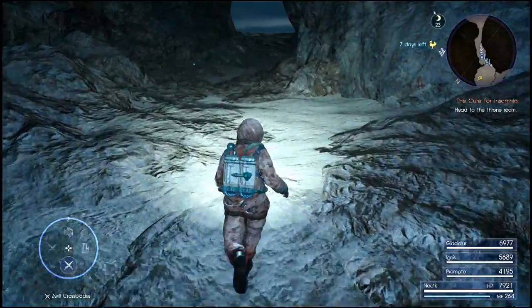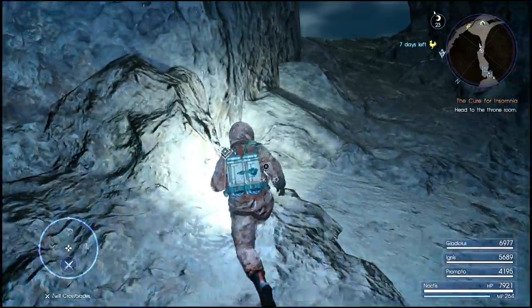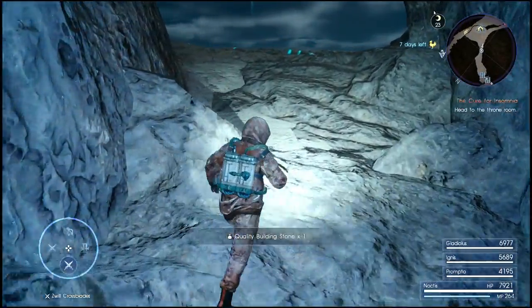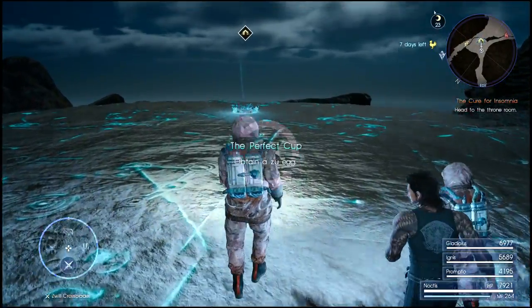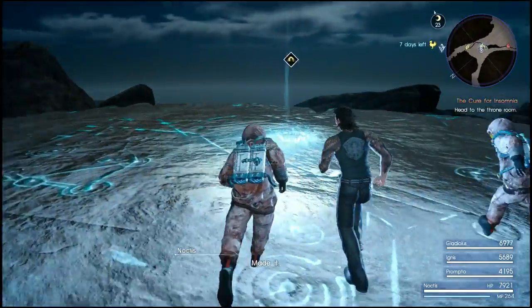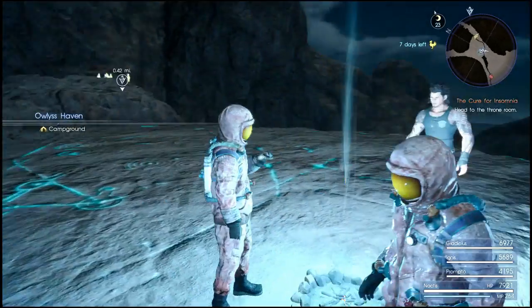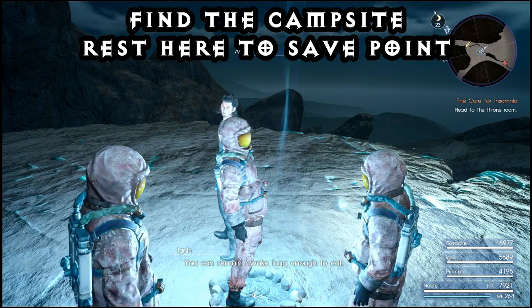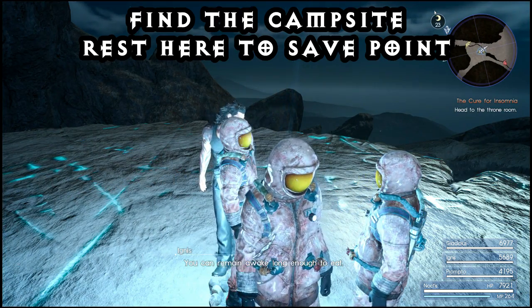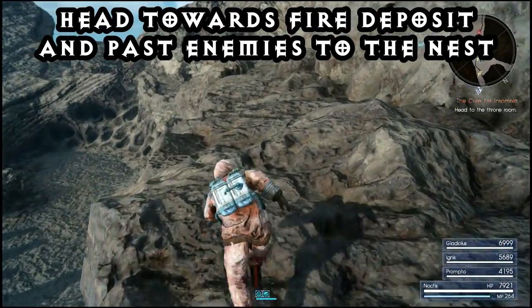Once you're in the dungeon, just proceed up to the only campsite. It's quite a cool little dungeon so I recommend exploring it on your own - I'm not going to spoil it too much. Head up to the campsite and it'll progress your quest. Rest at the camp as you're going to need this rest point later on. I also recommend eating the golden tail soup which will help you out in the zuu battles.